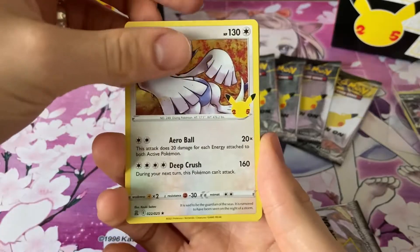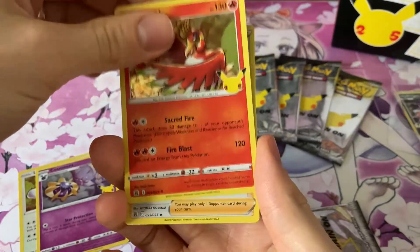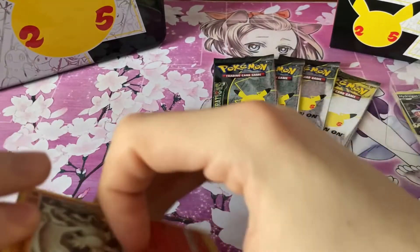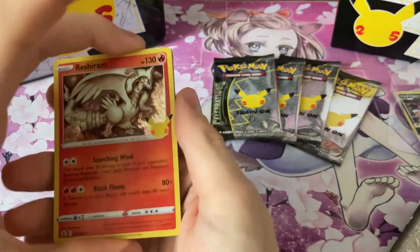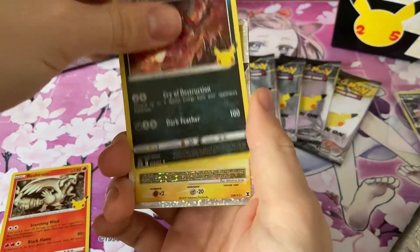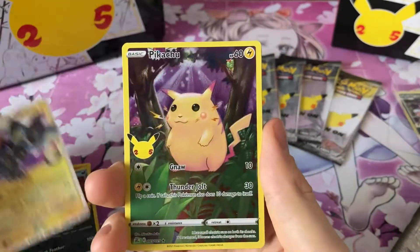So we got a Lugia. Oh come on, there's a Ho-Oh. And a Professor Research. I have opened an anniversary set before but it was back when I went filming. I opened on the 20th Anniversary with the legendary Pokemon. Oh, we got Luxray. And can we have something else cool? We got a fat Pikachu.